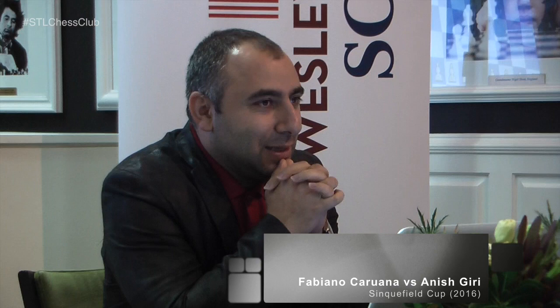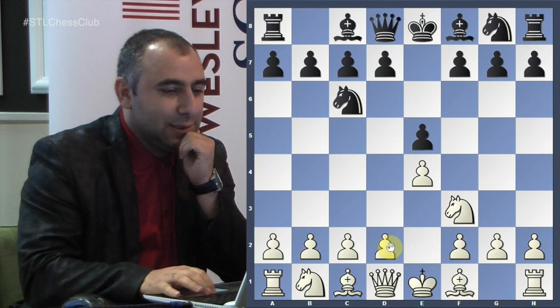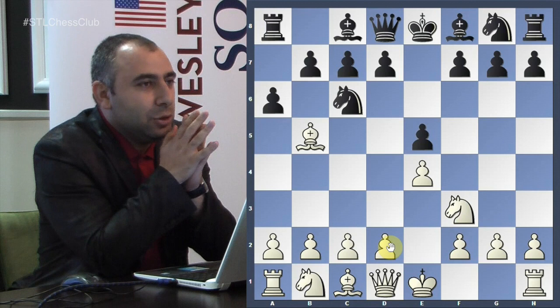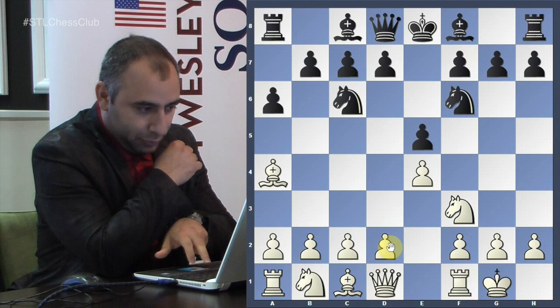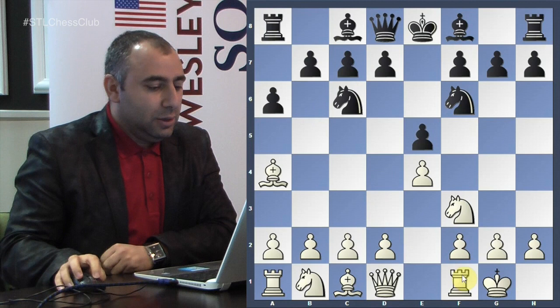Let's take a look at how it happened. e4 e5 Nc3 — his opponent is Anish Giri — and we have the Ruy Lopez opening: Ba4 Nf6, castles, and knight takes e4. Bishop e7 is another move in this position, but he played knight takes e4, going into the Open Spanish.